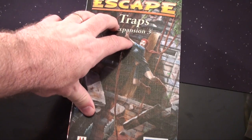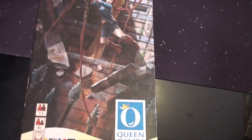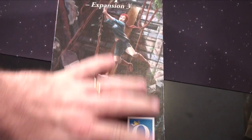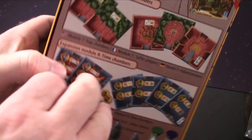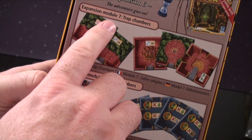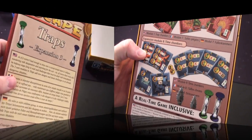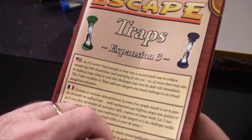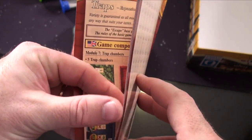Let's take a look at the Traps Escape Expansion 3. I want to show you what the components are inside. The box is kind of long but fits together really well. It tells you we've got expansion module 7, Traps Chambers, and 8, Time Chambers. The first thing you'll notice is you get an expansion rulebook with three different languages. It's got a lot of colors and looks pretty good.